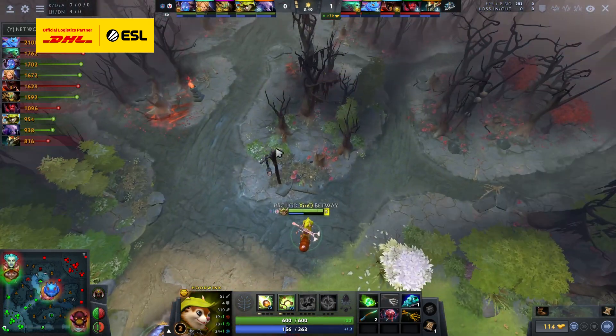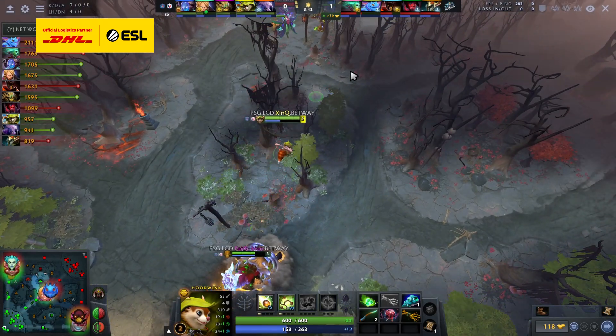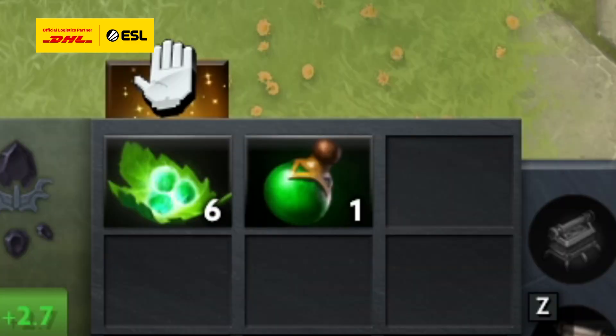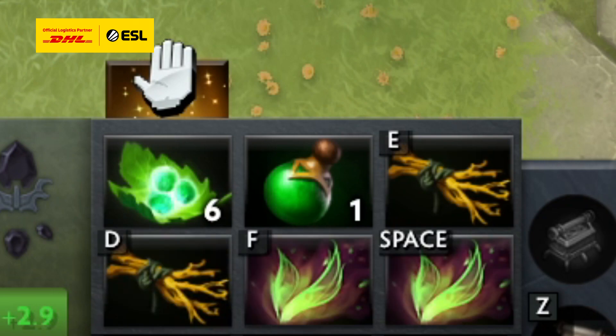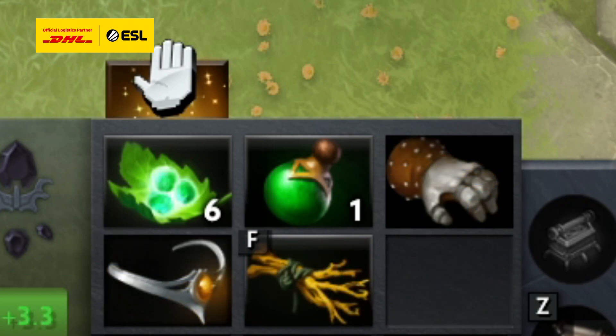Even starting with a second salve as a support against a strong lane is totally reasonable. After buying regen, you should consider filling your remaining inventory slots with efficient stat items. Supports will most likely only have gold left for small items like branches and fairy fires, whereas cores will have gold left for larger items such as bracer, wraithband, and null talisman components.